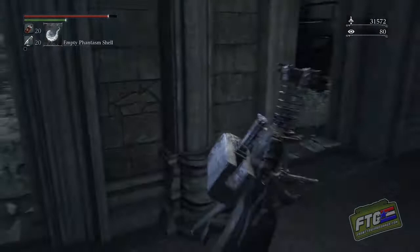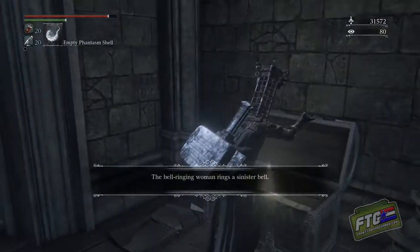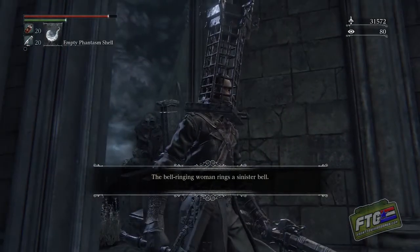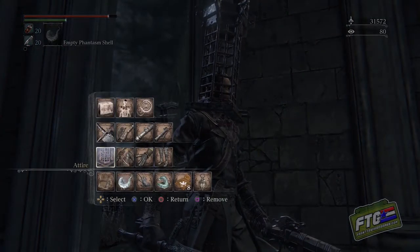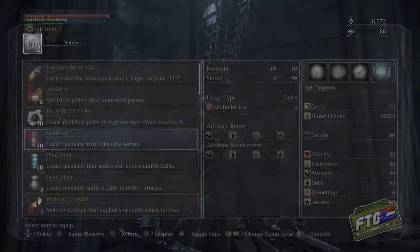Let's go ahead and grab what's in this chest first — may as well while we're here. And before we go on to the next section, let's equip some sedatives. This is gonna help us when we get frenzied, or start to get frenzied.